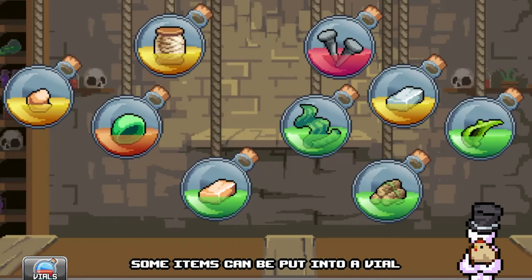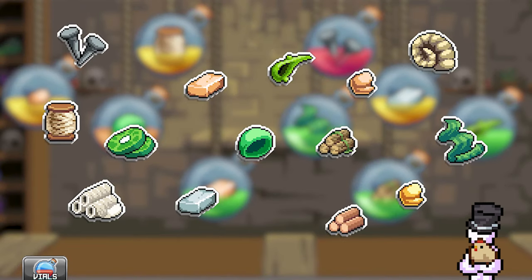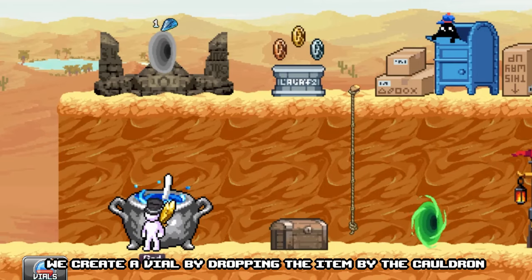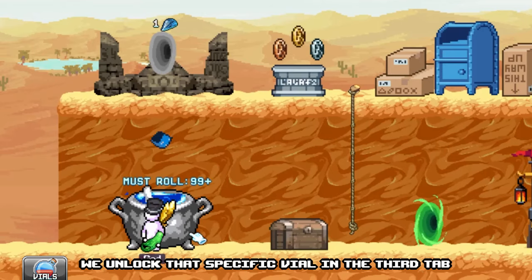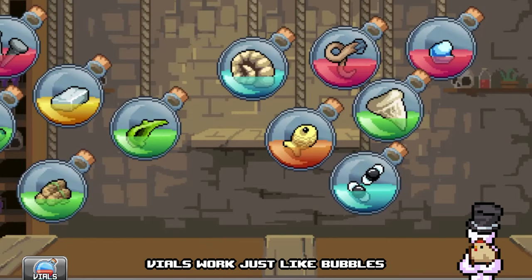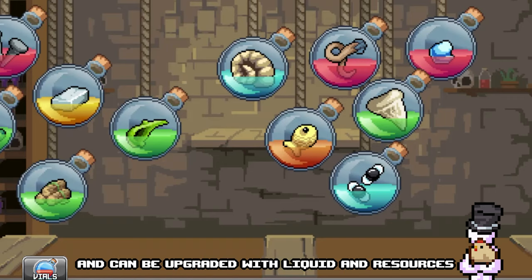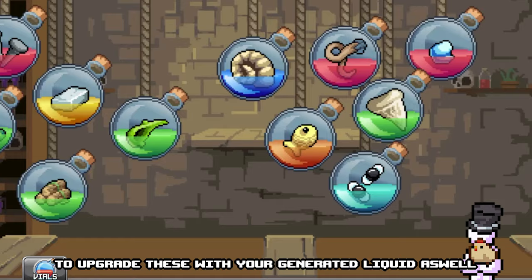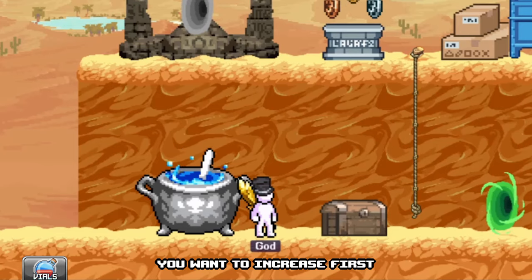Some items can be put into a vial. We create a vial by dropping the item by the cauldron and clicking on the cauldron. A dice will roll, and if we hit high enough, we unlock that specific vial in the 3rd tab. Vials work just like bubbles — they give a passive bonus and can be upgraded with liquid and resources. Some vials offer extremely useful bonuses, and it's therefore worthwhile to upgrade these with your generated liquid as well. I would advise you to unlock a ton of different vials, and then look into which bonuses you want to increase first.